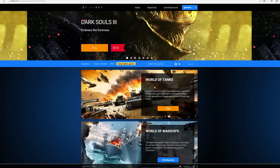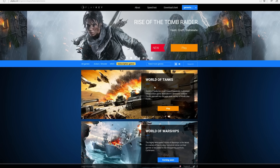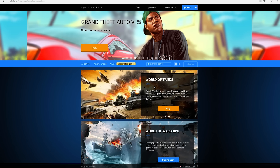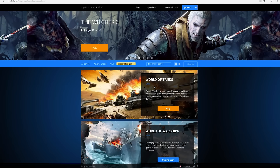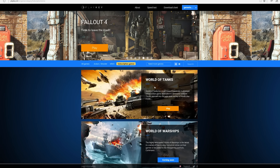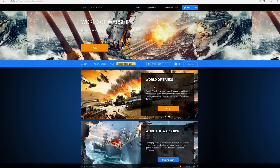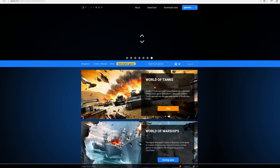You do have to pay to use PlayKey. For an hour it's £1.90. For one month it's £15, which is about the same as Netflix. For three months it's £36, and for six months it's £66. It's quite pricey, of course, but this is a big service with a lot of data being transferred from a powerful server to your PC.